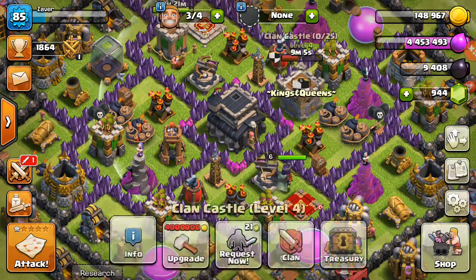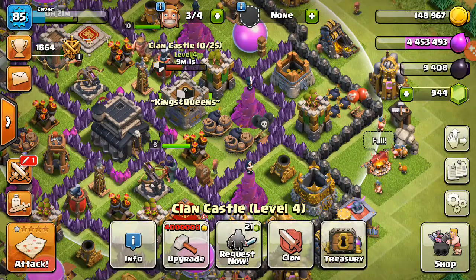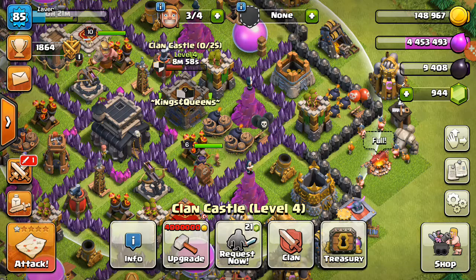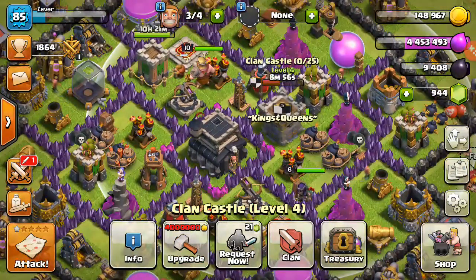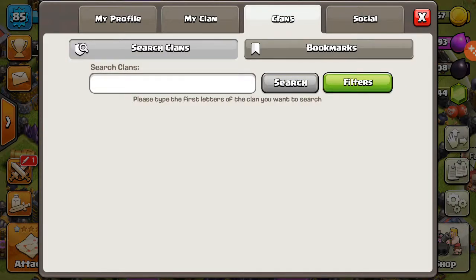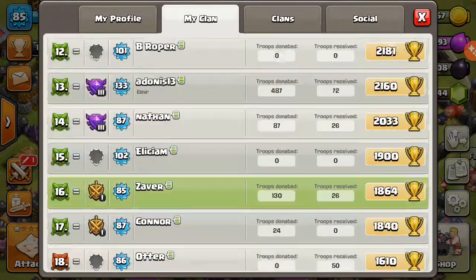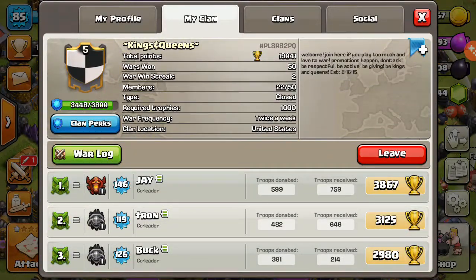Either way, I got added into my clan's war, which I haven't been added to in a really long time. My clan is Kings and Queens — well, not my clan, the clan I'm in. Look at how far down I am — I'm number 16, but I mean, I guess that's pretty good.